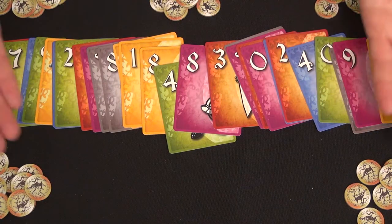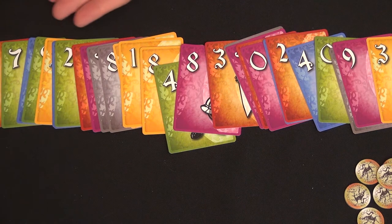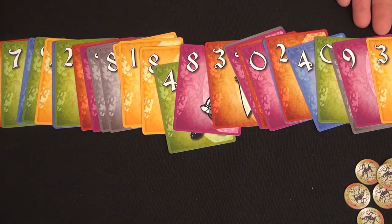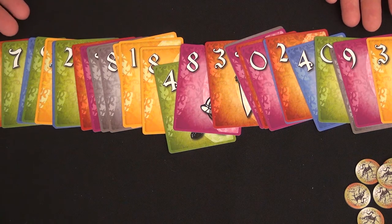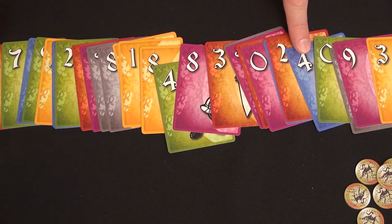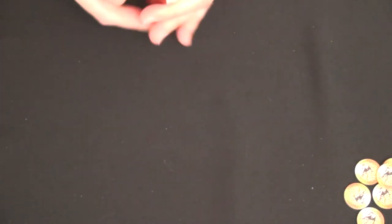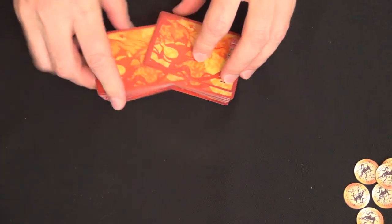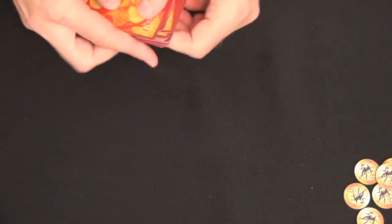Here are the components for Templari: 60 cardboard coin tokens with each player starting with 12 coins, and a deck of 30 cards coming in six colors with each color appearing five times. The numbers on the cards range from zero to nine with each number appearing three times, always on different colors. So the four appears on brown, green, and blue, while the eights are on gray, yellow, and pink — different combinations of everything. To play, you shuffle the cards and bid on cards in lots of two, 15 times. 15 auctions and then you score.